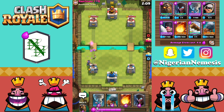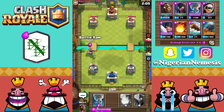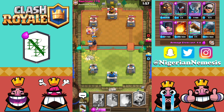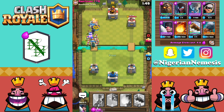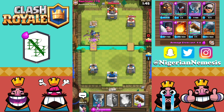If somebody beats me in the very first push I always try to get back that tower right away with all the cards I have, because we have to equalize the game — otherwise we're at a huge disadvantage. We get the Night Witch, Executioner, and Bandit all going in. He plays the Skeleton Army behind the Executioner, which is well played, but we still manage to take the tower. The Bats and Night Witch clean up the Skeletons.